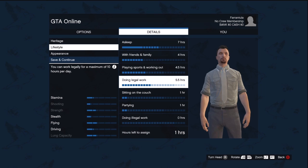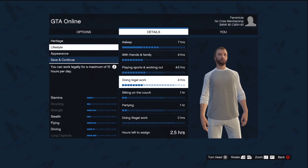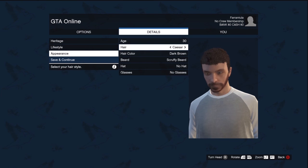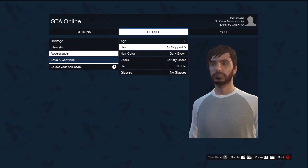Then you pick your lifestyle, which will determine your starting skills as well as the outfit you begin with — shirt and tie for someone who works a lot, sweatpants for someone who spends a lot of time playing sports. Then it's appearance time where you can customise your hairstyle and add things like hats and glasses.